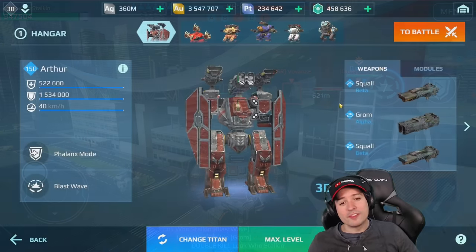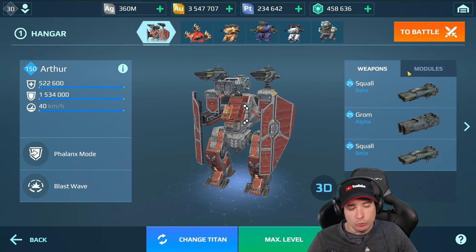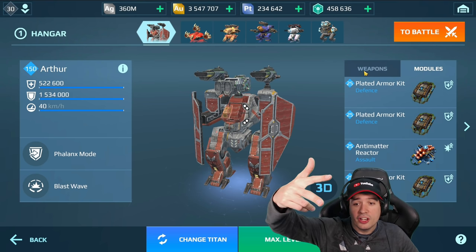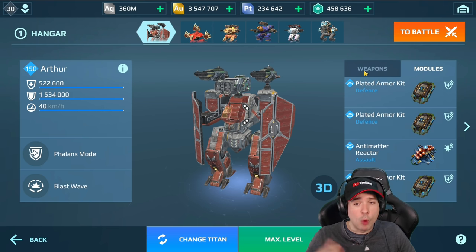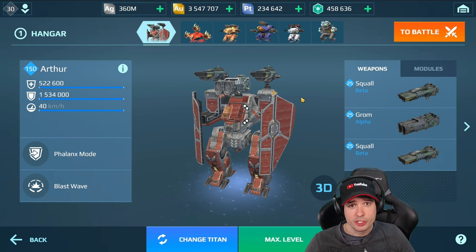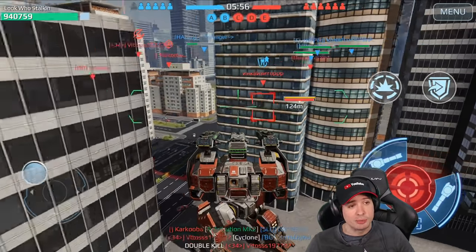And blast waving him out of existence. So this is it: Shell Grom fully maxed on a level 150 Arthur with plated armor kits three times and once anti-control reactor, anti-matter. Why do I go with plated armor instead of reactor? Well, the shotguns do enough damage — that's not the limiting factor here. The HP needs to be high.